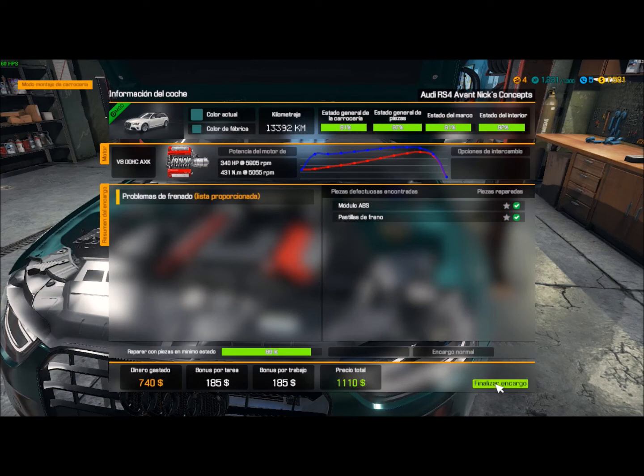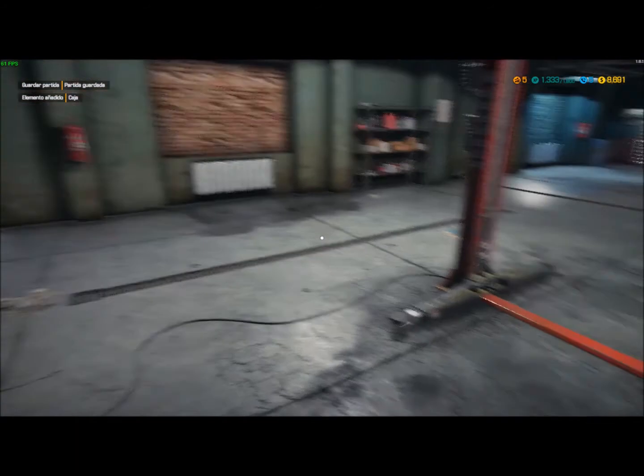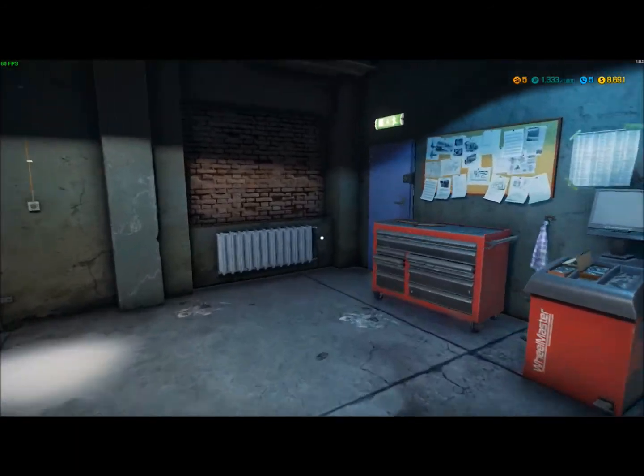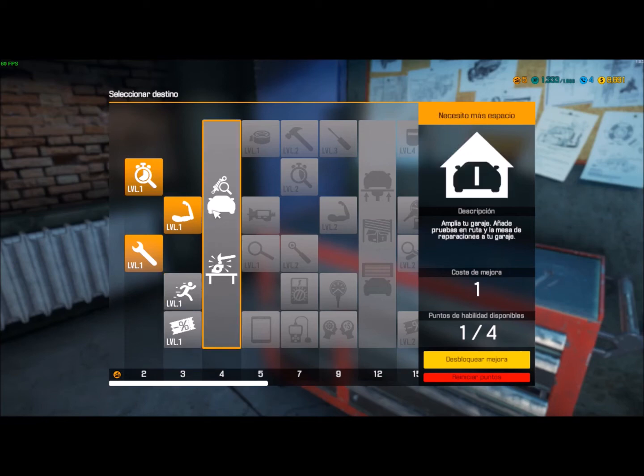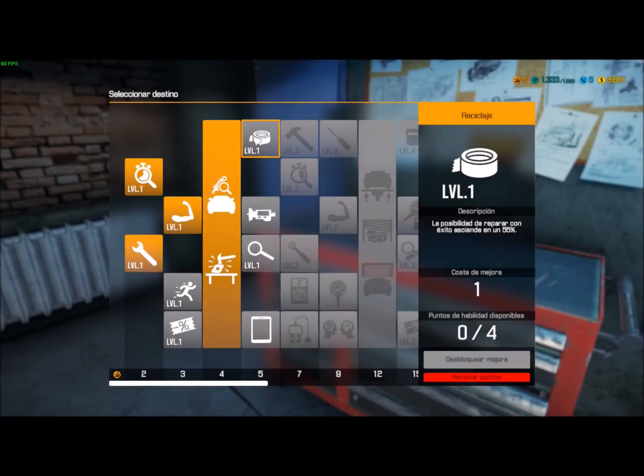No me ha sumado nada de experiencia eso. Ya tenemos otro nivel. Bueno, podría haberlo hecho ahí, pero vamos aquí a la grande. A ver qué puedo elegir: para ir más rápido, descuento en las tiendas... Podemos ir probando la mesa de reparaciones por si puedo salvar algo y me ahorro dinero. Me interesa todo, pero me gusta lo de reparar para luego sacar rendimiento a las piezas.